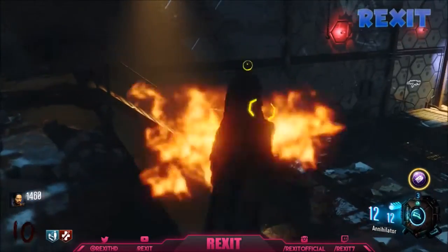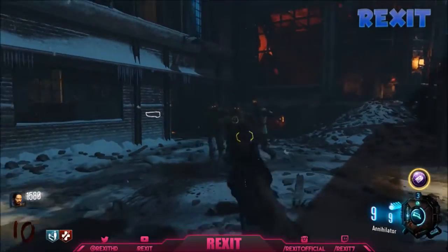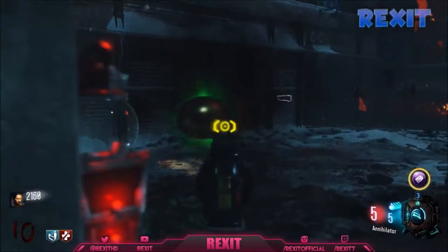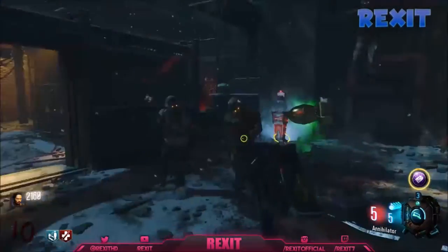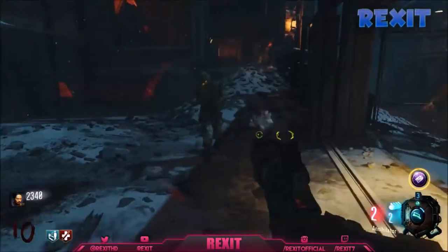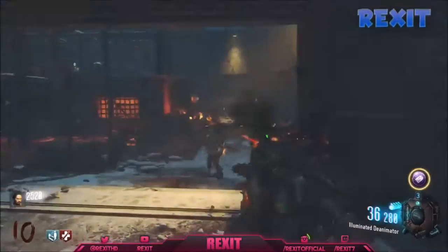Yo, what is up? It is your boy Rex and in today's video I'm going to be showing you how to get the Annihilator in the Giant. All you need for this is a Pack-A-Punch weapon and that is it. Before we get started with the video, I'm sorry that I haven't been posting in the last three days. That is because I am sick, as you can hear from my voice. But let's get on with the video on how to get the Annihilator in the Giant.